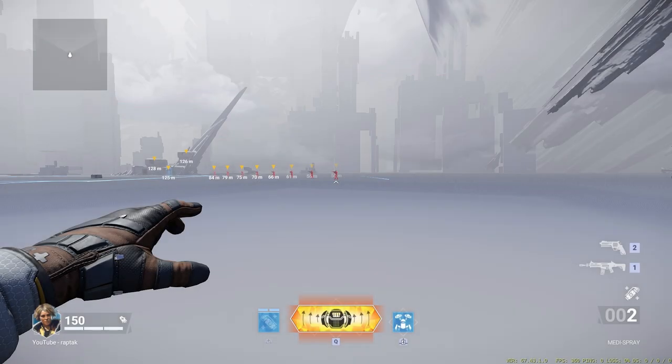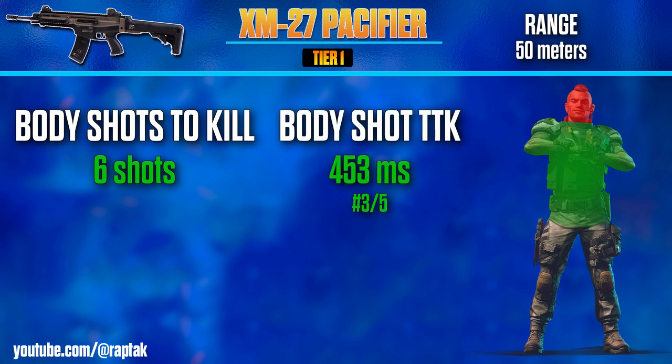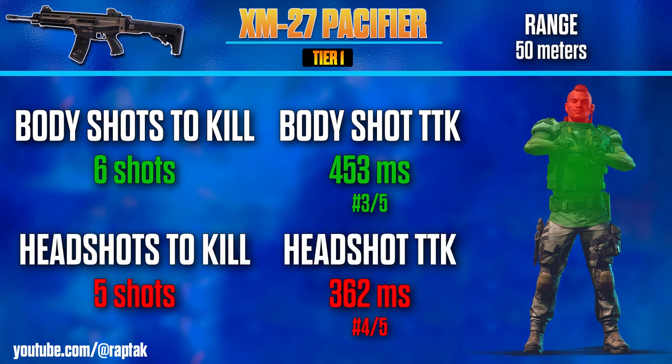As for the long range of 50 meters, we're up yet another shot to kill. Now it takes 6 shots to the body to kill, bringing the TTK up to 453 milliseconds, dropping it down in rank in the assault rifle category. As for headshots, we stay at 5 shots to the head to kill, but I still wouldn't recommend going for it — though if you get a shot to the head here or there at this range, it might save you a bullet.